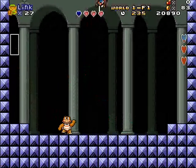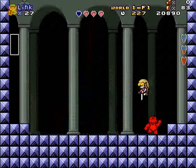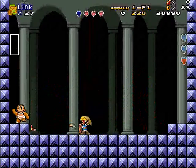This next part is incredibly simple. It's Boom Boom from Mario 3. All you really have to do is jump on him and do the down strike, and that's basically it.